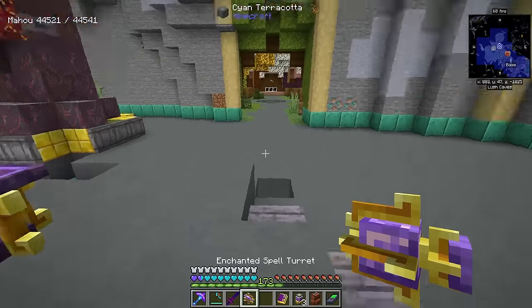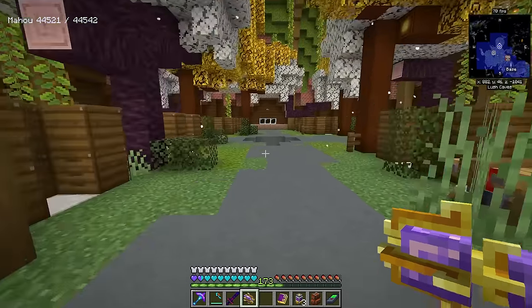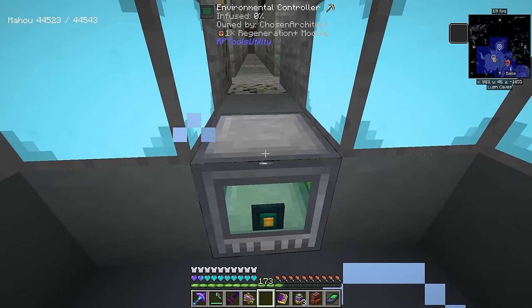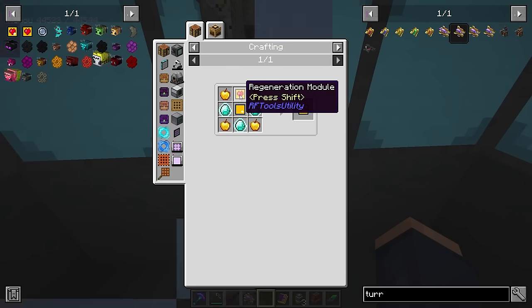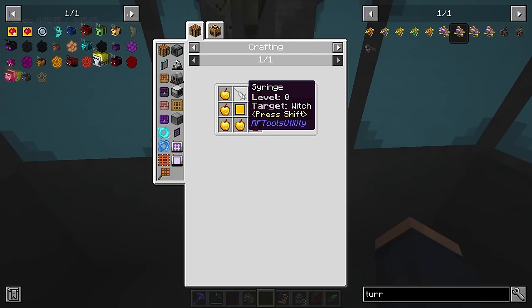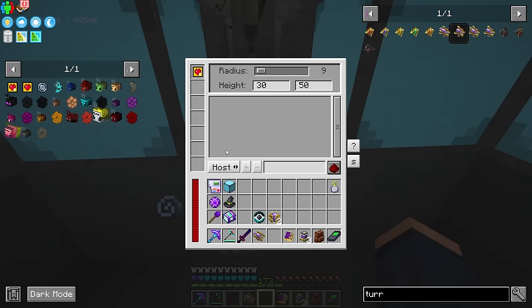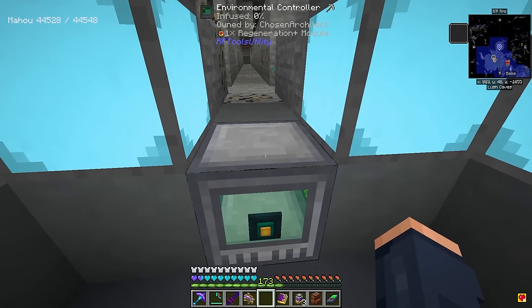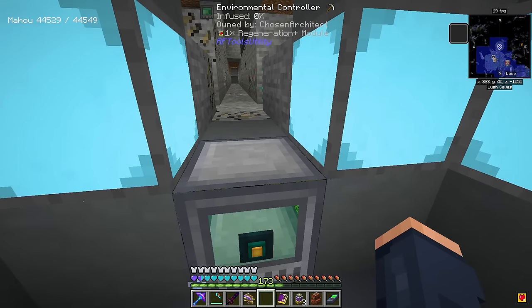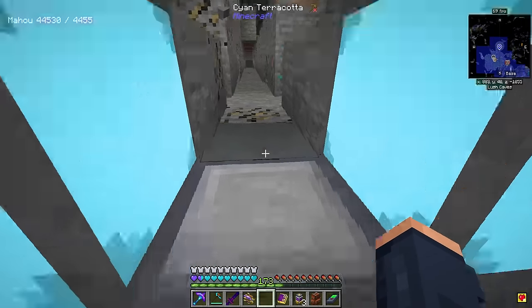Spells do come with a source cost, but enchanting the turret halves that cost making it a lot more effective. To fire these we need to give it a redstone signal. My plan is to use it in combination with an environmental controller — I already made a regeneration controller by punching some witches with a syringe. I set it to hostile with a minimum and maximum Y level and a low range. This will give the Warden regeneration to help slow down its health decline.